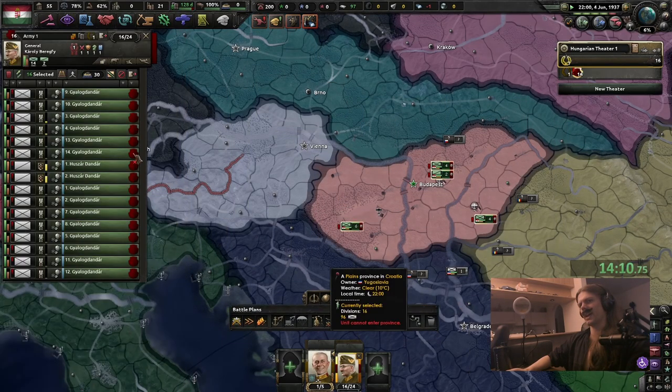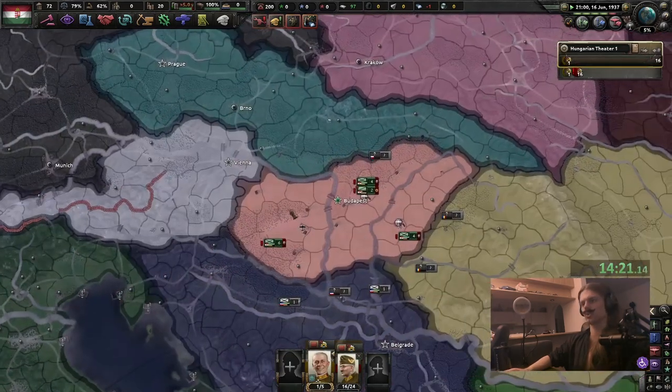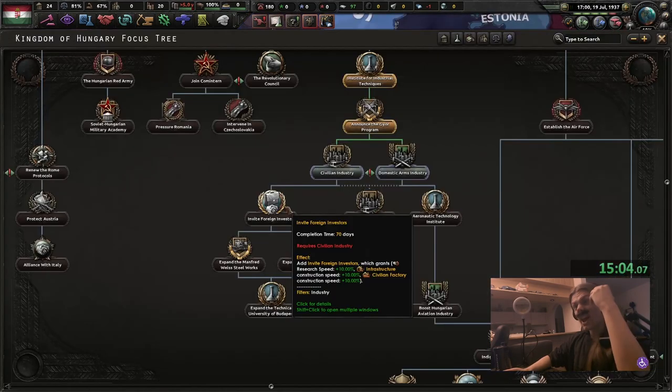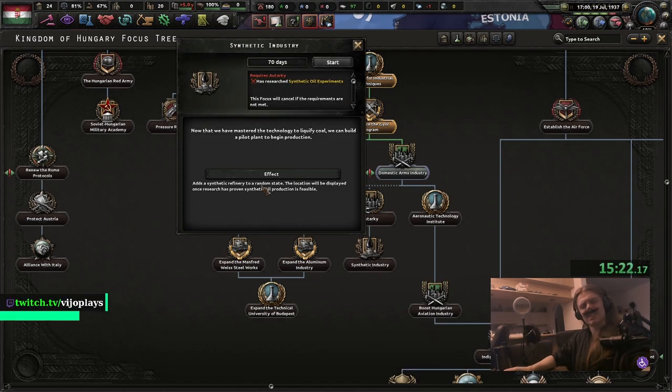Oh god, both of these divisions are ass. What are you doing, Horthy? I think I'll have to shoot you. We are really spoiled for choice here — 10% research speed. That's such a weird focus.